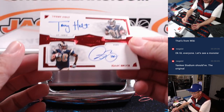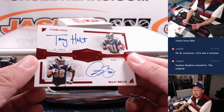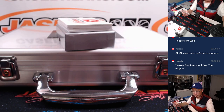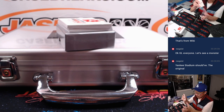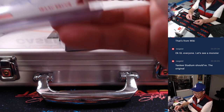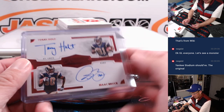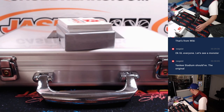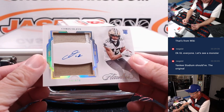We've got a dual auto — both Rams. Torrey Holt and Isaac Bruce, a couple of old St. Louis Rams. This is going to go to the Los Angeles Rams random number block group, 14 out of 15. Rams 4 for Justin.